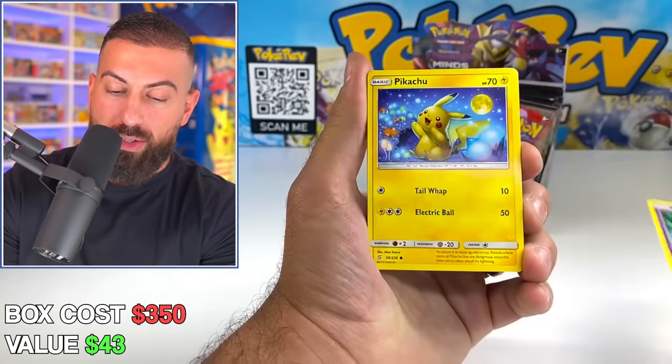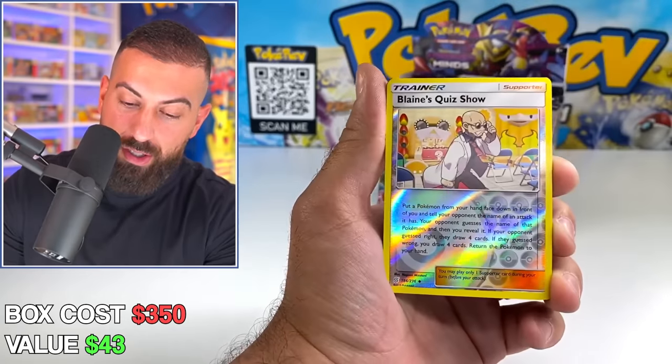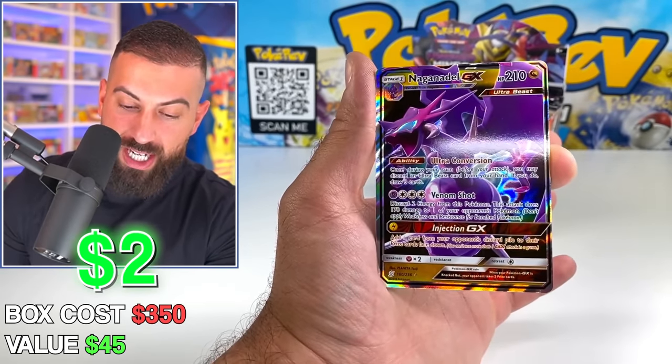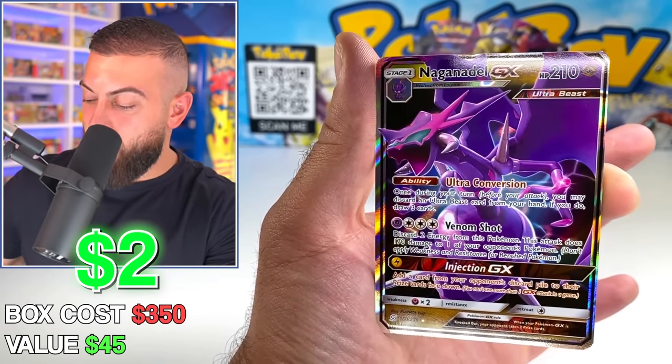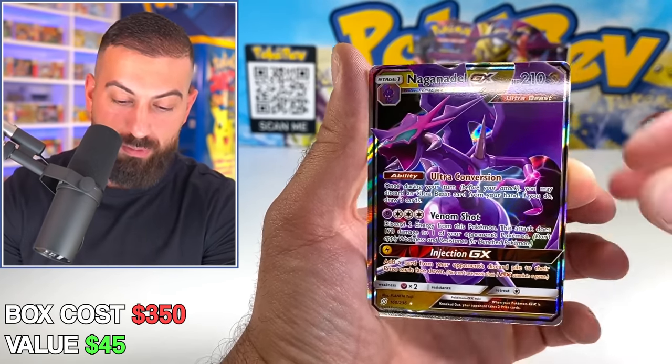I think we're a little less than $50 in value right now, maybe a little more if we include the bulk. We got a Pikachu — look at that! Hoot-Hoot with Zapdos, even Scraggy looking good in this set. Another GX — this is the Pokémon I'll never be able to pronounce, but we got it — GX.